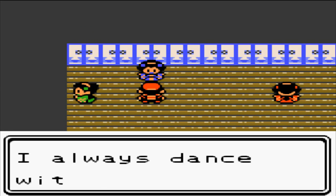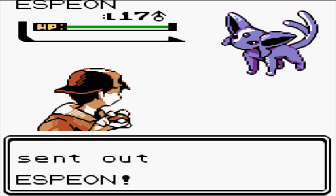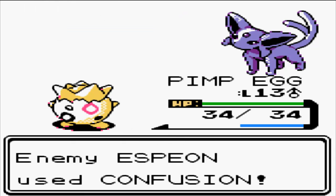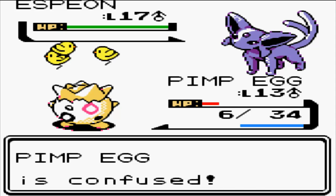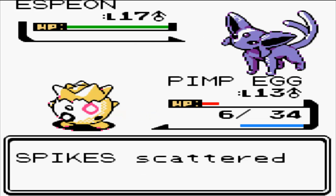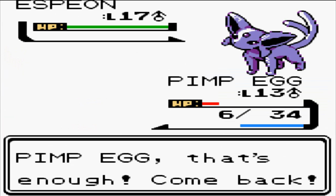Let's swap Togepi to the front, just for the lols. Next Kimono girl says 'I always dance with my Pokemon, and I also train them.' Let's see what she's got - Espeon. Lots of people use Espeon. She's gonna use Confusion - that's gonna be lots of damage. Ouch - I need to just live. Oh, I get confused too! That sucks. Come on Togepi. Oh, that's so handy - Spikes when she's only got one Pokemon. We're going to Flaffy.